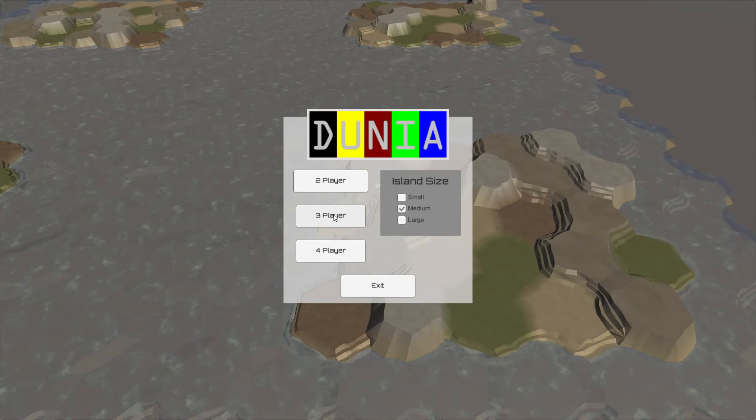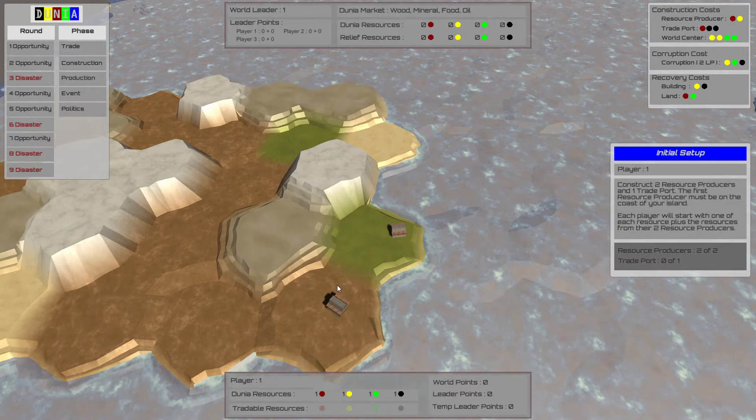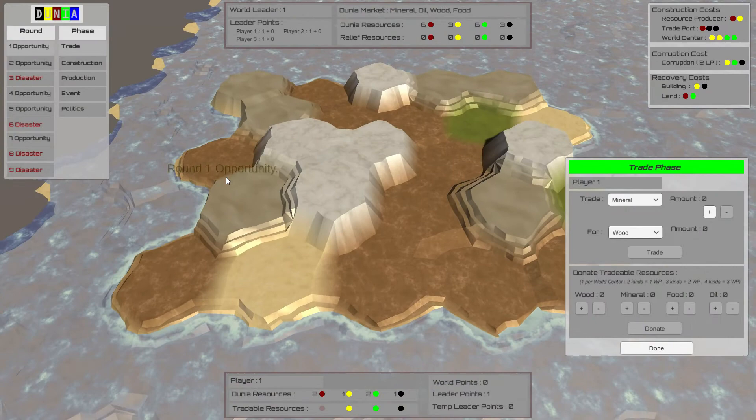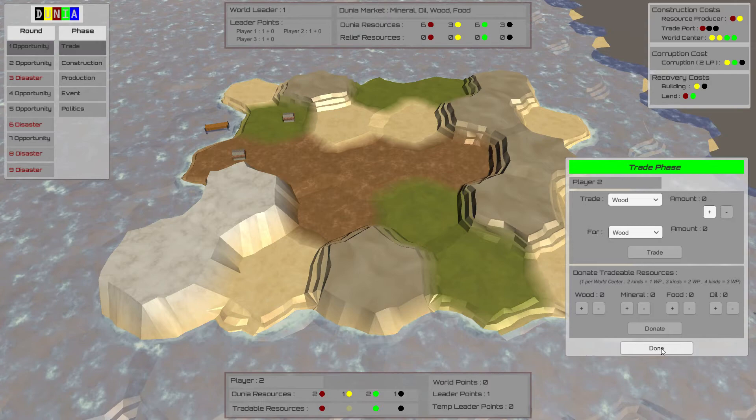Each player will be in control of a separate island. This is the start of the actual game — it begins with the initial phase. During the initial phase, each player gets to place two resource producers and a trade port. Resource producers produce the kind of resource based on the land hex that it's located on. After the initial setup phase, the game is played through the 9 rounds, each consisting of different phases.